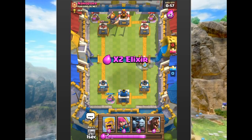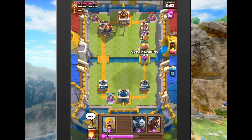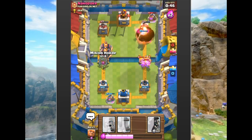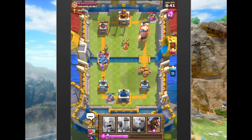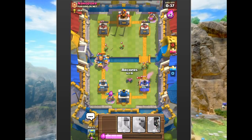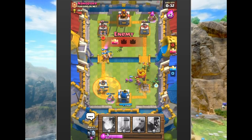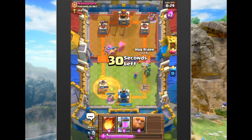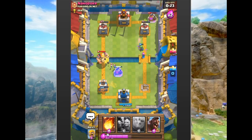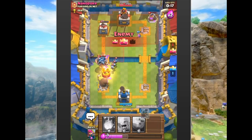We counter push on the right. We drop a little more and fireball up there — and wow, he's dropping two Royal Giants. We are in trouble with that push. We take down one Royal Giant but he gets the right tower. We drop a collector up there to try to distract the Royal Giant. We tied it back up, but he knocks down our tower on the left.